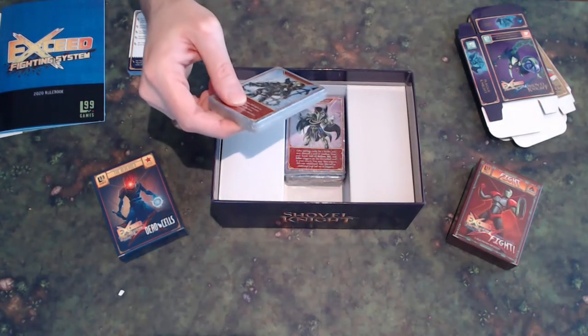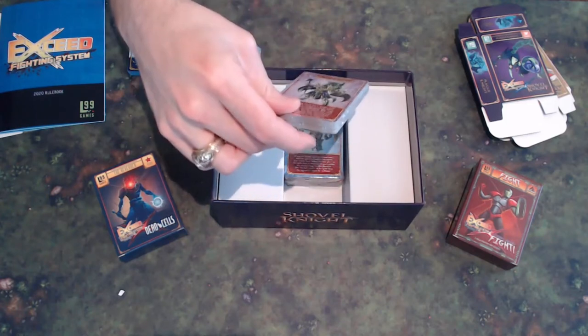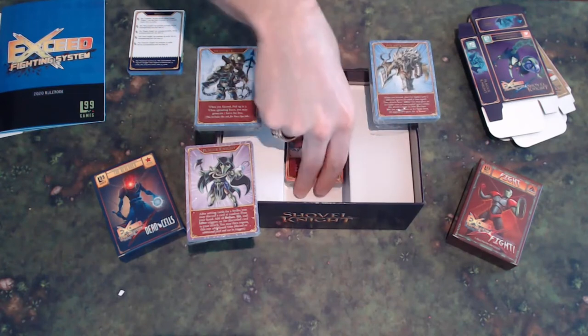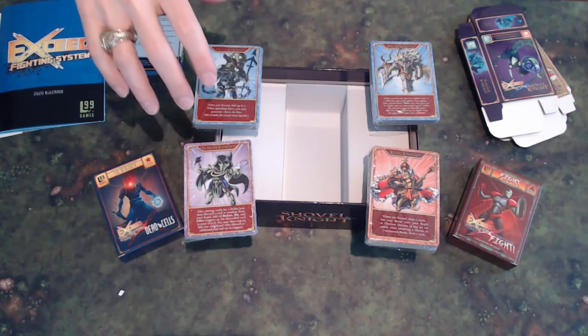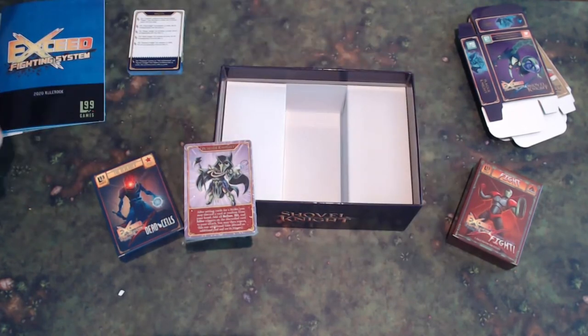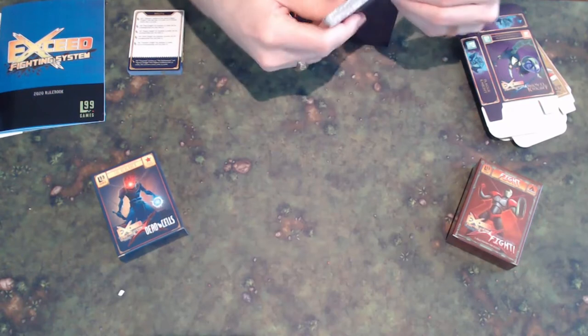Here's the stuff we're really excited about: the Treasure Knight deck, the Plague Knight deck, the Polar Knight deck, and the King Knight deck — all four that come in the box. We're going to go ahead and crack open the Plague Knight deck since that's the name of the box.